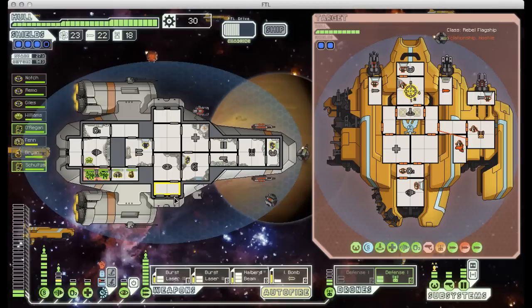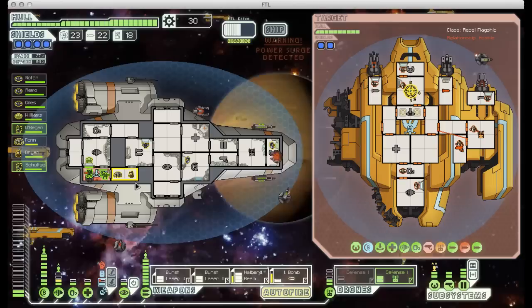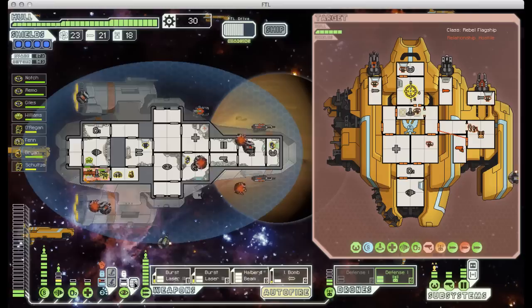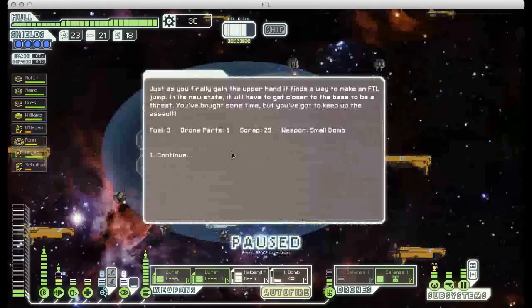And here we see a warning saying power surge detected. This is your cue that the enemy ship is about to launch its super attack, which in this case is a huge swarm of attack drones that'll surround your ship for a little while. And really, the only way you can negate this is to cloak when they all appear. They all showed up — that would have done a lot of damage, except I destroyed the flagship before they could actually do anything.